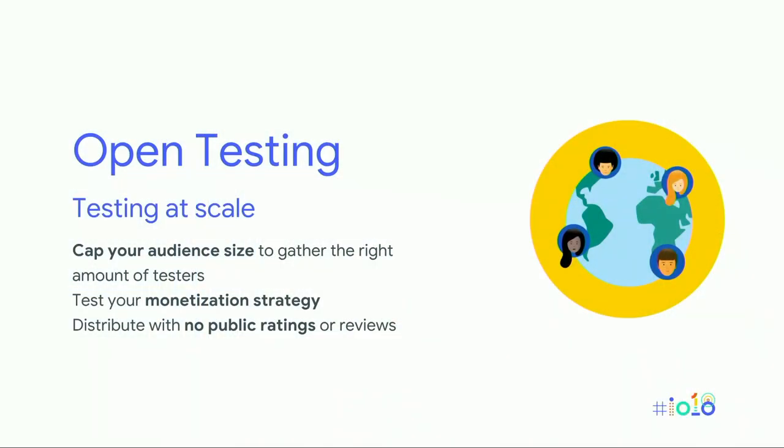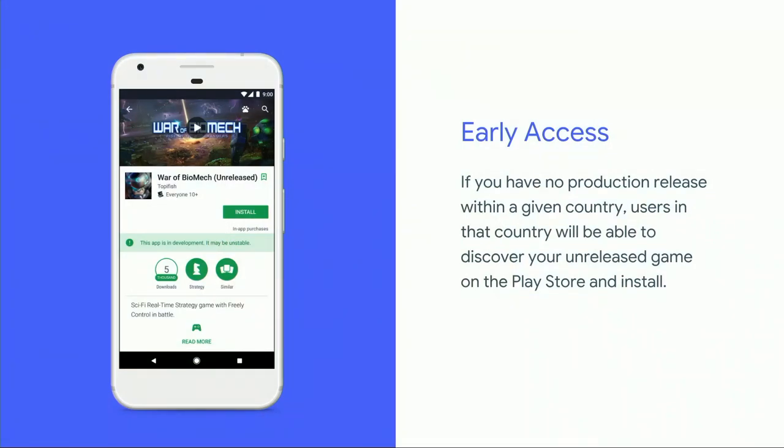Next, open testing. Once a game is technically solid and your main gameplay hooks are built in, it's time to think about expanding your test to more players in preparation for your big launch. Open testing allows your game to be discoverable and installable on the Play Store, with players up to a developer-defined cap able to opt in and install. Players won't be able to leave ratings until the game fully launches, but can provide anonymous feedback to the developer at any time. Open testing comes in two flavors. If you don't have a production release already, users can install your game directly from the Play Store — we call this early access, and your game will be tagged as unreleased.